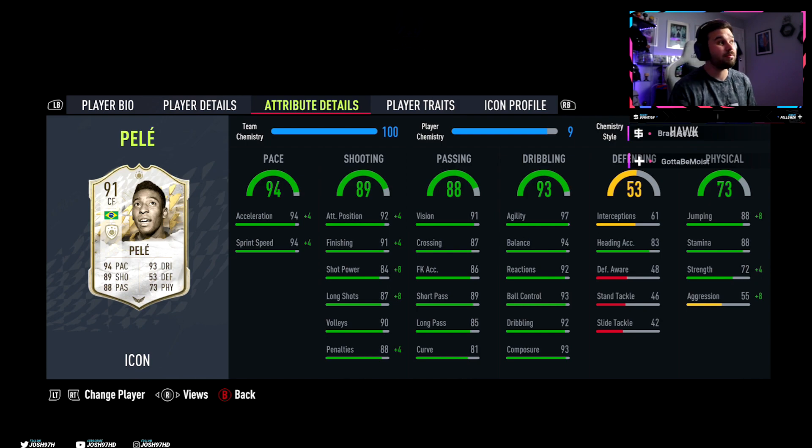But obviously this is his base card, so it's his worst version. Now passing stats - pretty phenomenal. He only has 81 curve but he does have the finesse shot trait, so it's effectively 99 curve every time he kicks the ball at the goal using a finesse shot. His passing stats for a striker are pretty phenomenal - 85 long pass and 89 short pass is ridiculous, with 91 vision as well. Unreal.